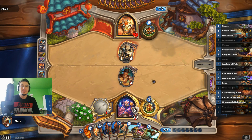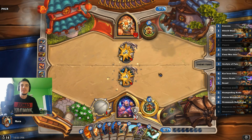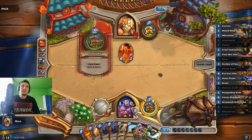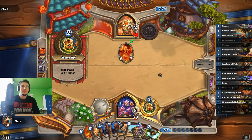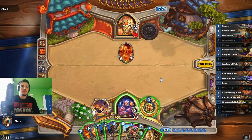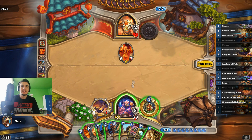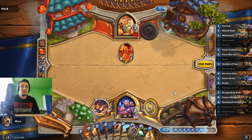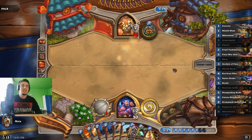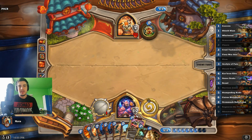Next turn we have Ragnaros — that's really good. He doesn't have any ammo. Interesting. He plays Doomsayer — probably a good attack against aggro, and here it's also really good because I cannot clear it. I mean I can clear it, but I don't have anything else to play. I could play slam and cycle for something, but I think I will just hero power and pass. Save the slam for a potential execute activator.